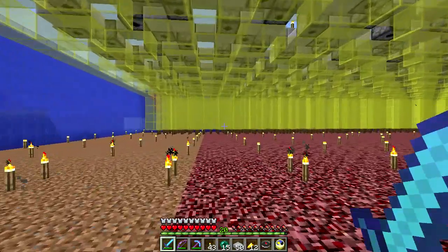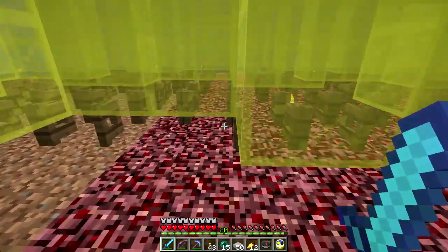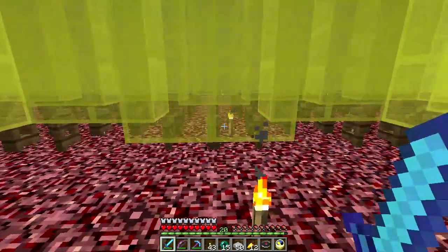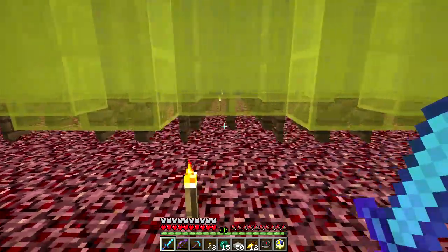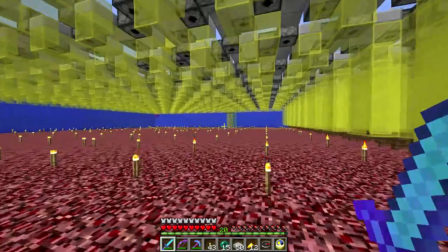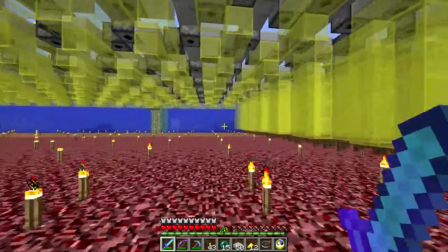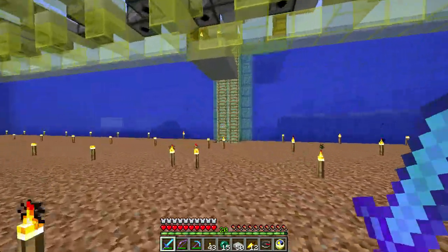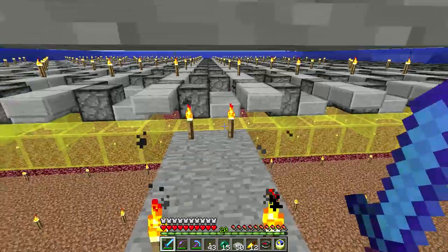I need to go in and lay in a whole mess of yellow glass — it doesn't have to be yellow glass but I'm using yellow glass — and then a whole mess of fence gates using spruce, because we have a good high-volume way of getting spruce wood. I've got a few strips done and I've got the dispensers in place. I'm in the process of placing some slabs on top in order to run the redstone.